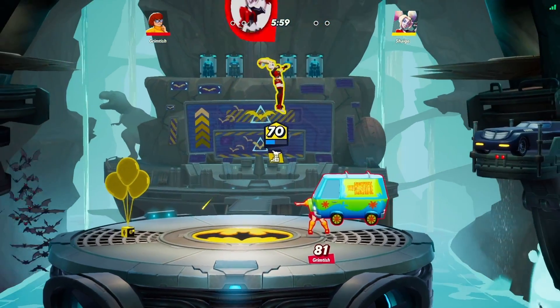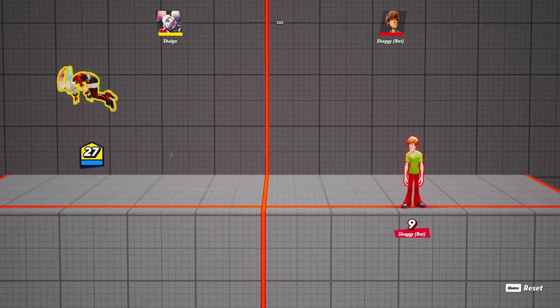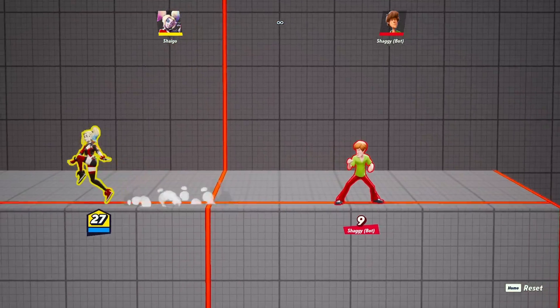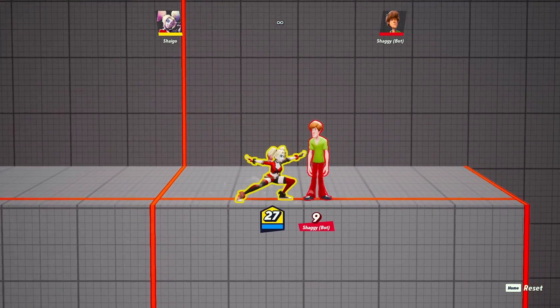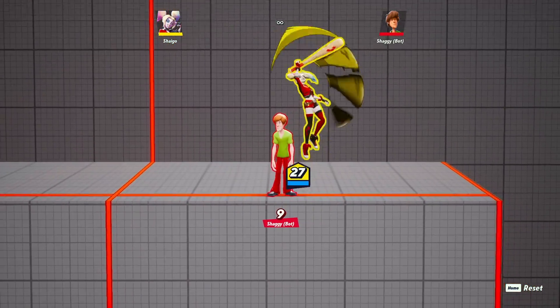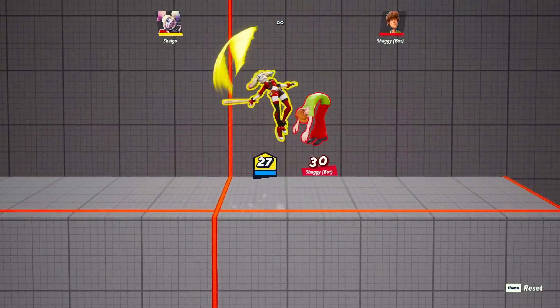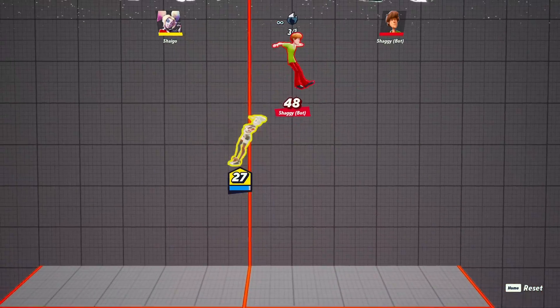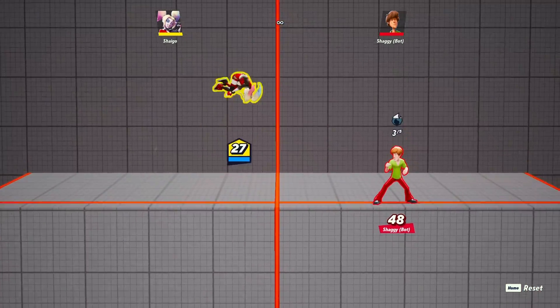So this perk is also good alongside the fire perk. Another good perk I want to mention is Triple Jump. Basically what this perk allows you to do is get an extra jump after you hit your enemy in the air. Let me show an example. Yeah, that's basically what the perk does — it just allows you to get an extra jump.